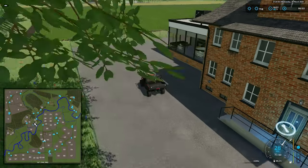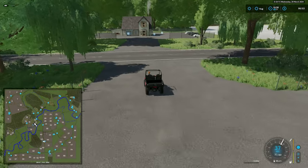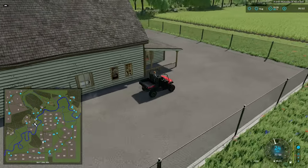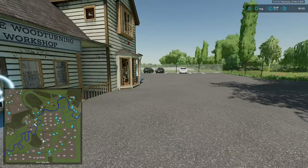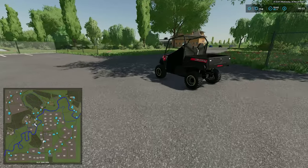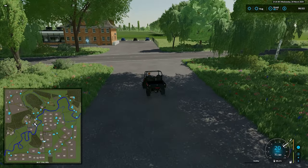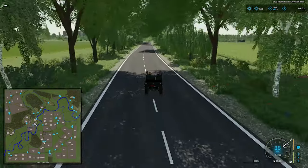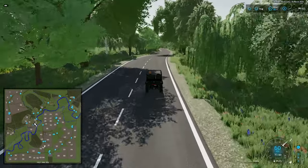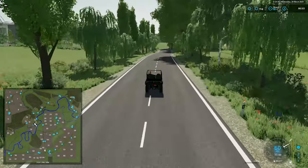Here we have one of our dairies — there are two on this map — with a dump point and a power point around the back. And this particular factory is going to be the wood and turning factory. Like I said, the way this map is laid out it's going to feel a lot bigger because of how the roads are set up with sell points and such. At some point you're probably going to get on all of these roads.